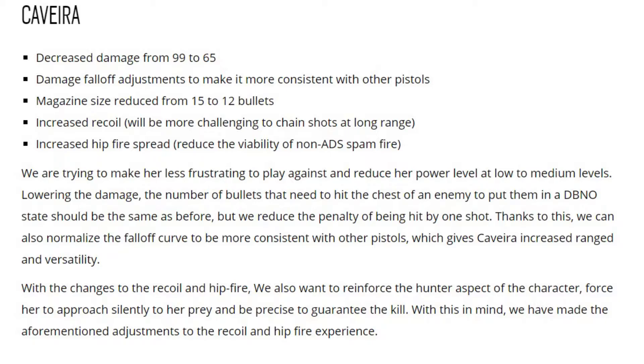They were trying to make Caveira less frustrating to play against and reduce her power level at low to medium levels. Lowering the damage — the number of bullets that need to hit the chest of an enemy to put them in a down-but-not-out state should be the same as before, but they reduced the penalty of being hit by one shot. This also lets them normalize the falloff curve to be more consistent with other pistols, giving Caveira increased range and versatility. With the changes to the recall and hipfire, they want to reinforce the hunter aspect of the character — forcing her to approach silently and be precise to guarantee the kill.